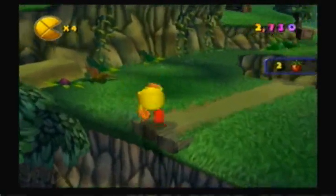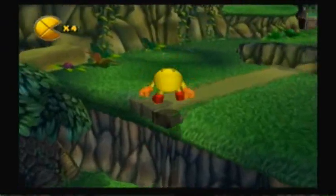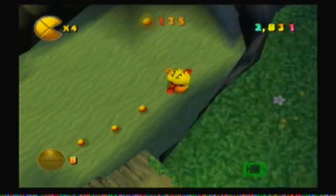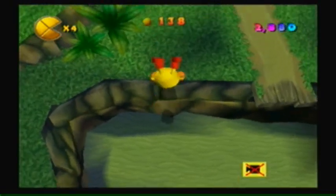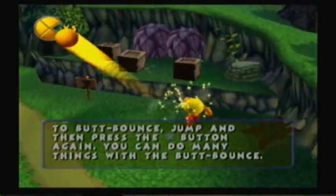Also, if you hang off of ledges like this, you can press square to jump off. I don't know why, I'm always used to pressing circle. And this will give me another Pac-Life.